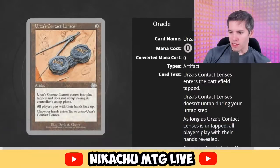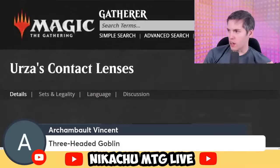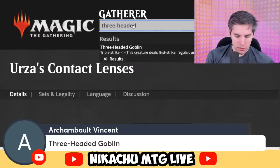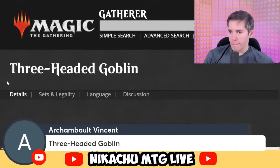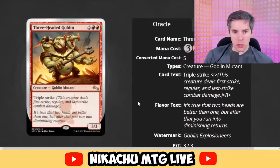Three-Headed Goblin from Archambault Vincent — red, red, three generic with Triple Strike. So it has first strike, regular strike, and that last strike. That works. Flavor text: 'It's true that two heads are better than one, but after that you run into diminishing returns.' I love that last strike — especially on that really slow goblin.